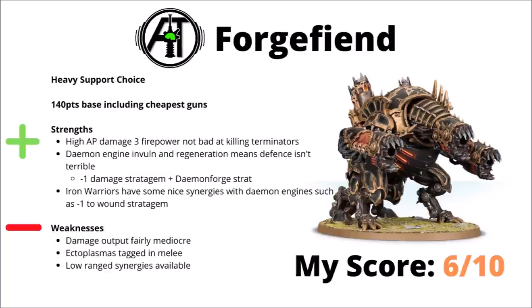Next up we've got the Forge Fiend — 140 points including its cheapest guns. Perhaps this guy's best for high AP Damage 3 firepower — not bad at killing medium infantry like Terminators. Again, it's got all the benefits of being a Demon Engine — the extra defence is handy and Daemon Forge can be okay. It'll do better with Iron Warriors as with most of this Heavy Support section, ignoring cover and having a stratagem for minus 1 to wound. In general though, maybe similar to the Defiler, the damage output of this one is just a little bit on the low side. And if you take the Blast Ectoplasma Cannons, it's another one that just doesn't want to wind up in combat, otherwise it's not going to be able to shoot. Overall I'd rate it a 6 out of 10 — usable firepower, but not standout.